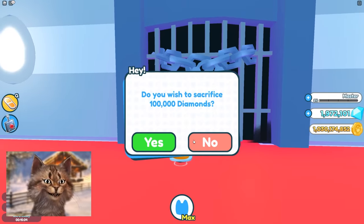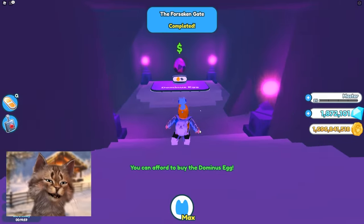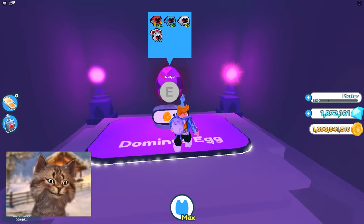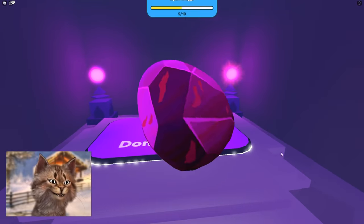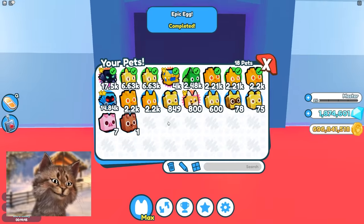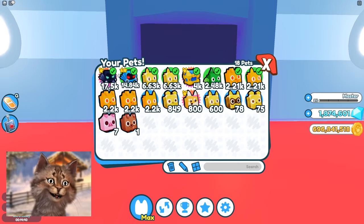Let's go back to the shop. There is a door in the back we can open — it costs 100,000 diamonds, which is a lot. But if you go in, there is a one-billion-dollar Dominus you can buy, and we have one billion dollars. We can purchase it! We got the Dominus — it's so overpowered, and only four of them exist in the whole world.